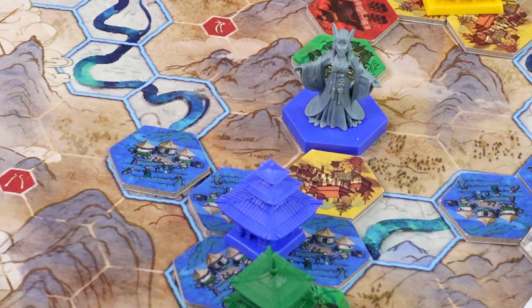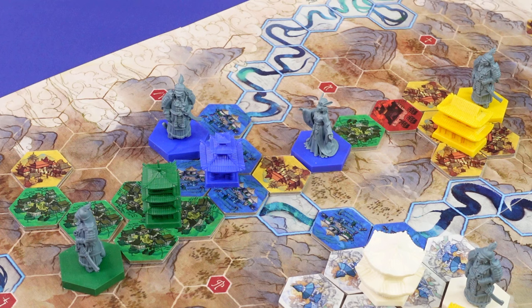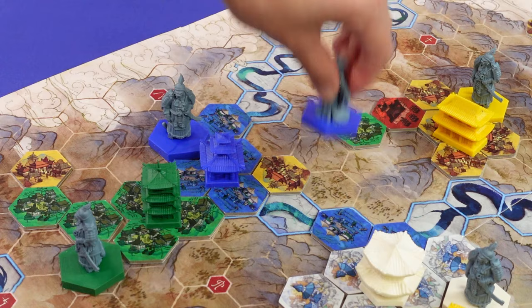Each state only has room for one leader of each colour. Otherwise, there is conflict. If you add a conflicting leader to a state, there is revolt. Players count adjacent yellow tiles, then may optionally add yellow tiles by discarding from hand, and whoever bids the most displaces the other leader.